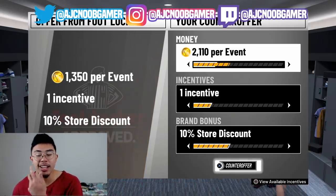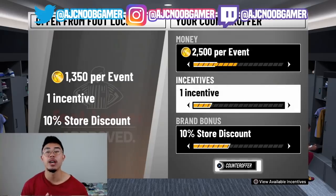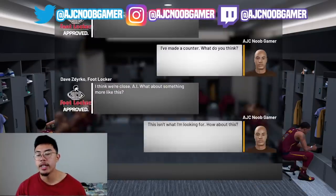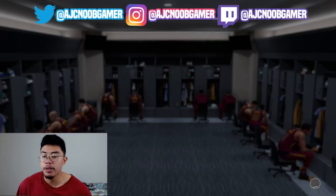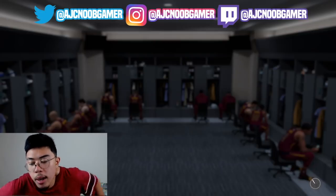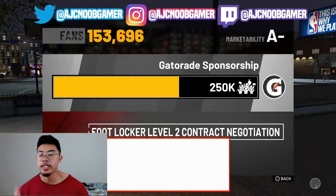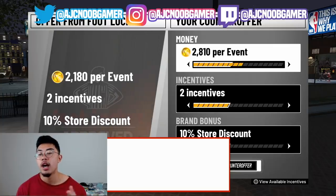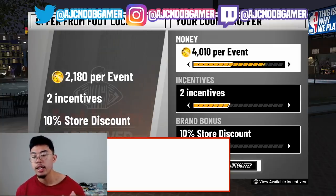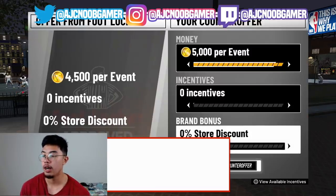They're going to keep counteroffering - they'll say 'that may be too high, can you do this?' Do not get scared. Continue with it. They will always accept $2,500 - always. Just keep asking for a counteroffer and eventually they'll say yes. Once they say yes, you're sweet. Then head to the neighborhood. When you get into the neighborhood, you're going to notice there's going to be a level two contract available. Go to endorsements and you'll see level two contract negotiation. Go $5,000 per event and then zero incentives and zero brand bonus.